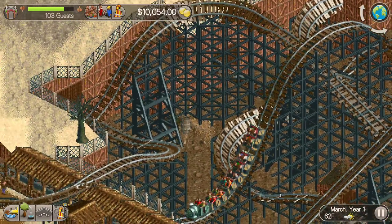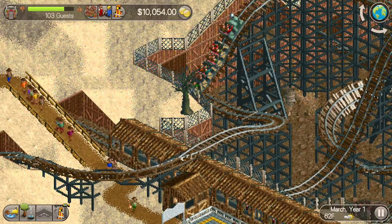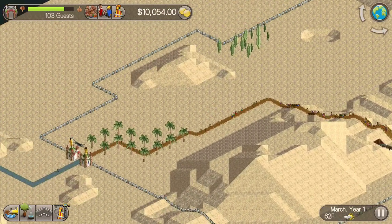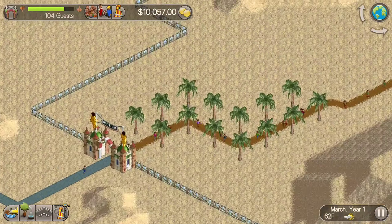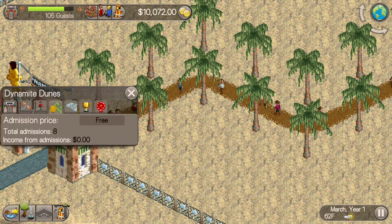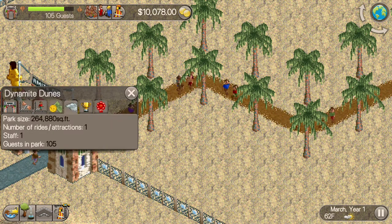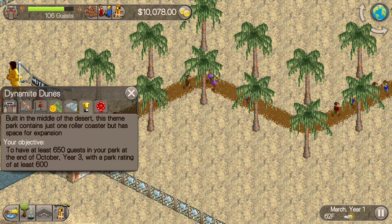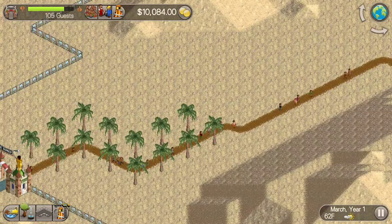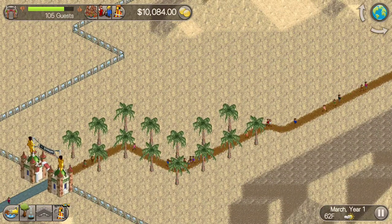You can build your park, upgrade, make changes, and do various things. If you touch the main gates you can see various information like your park rating and guests in the park. As for admission price, I haven't been able to see how to make it a paid admission with free rides — I'm not sure if that's a mobile limitation or if it was there originally.